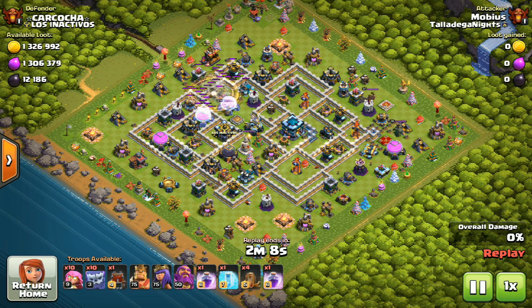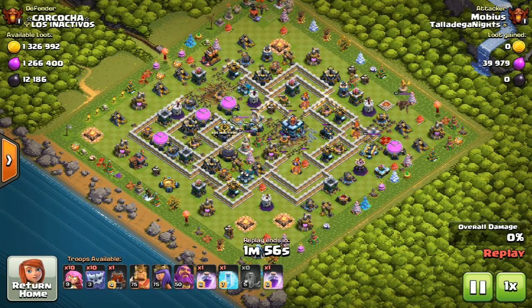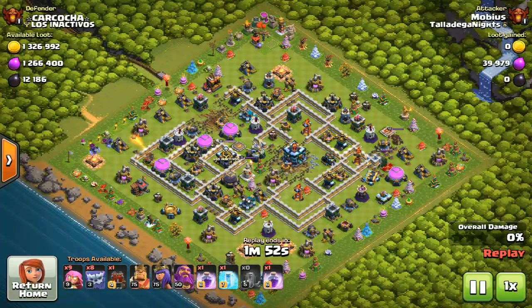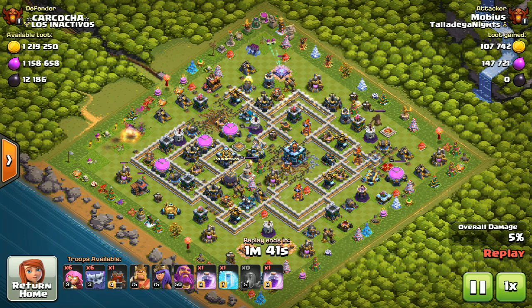The Troop Combo can three-star just about any Town Hall 13. It all depends on your deployment, obviously, in some way, shape, or form. I've had a play with dropping a couple of Yetis, like you see here — a couple of Yetis, a couple of Archers, a couple of Yetis, a couple of Archers — let them create that little bit of an outside funnel, then go six and six. Happy days. Everyone pummels into the base.